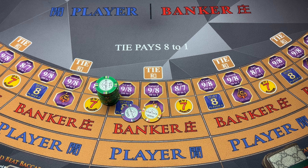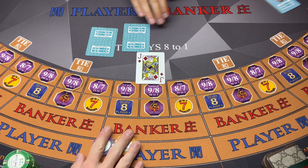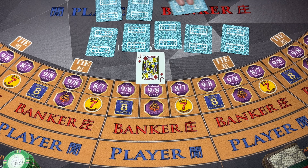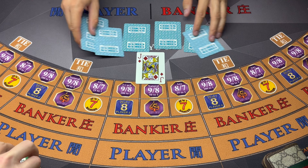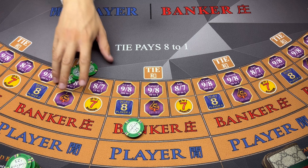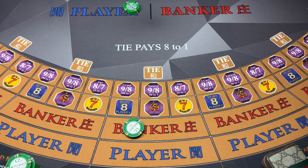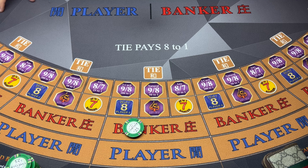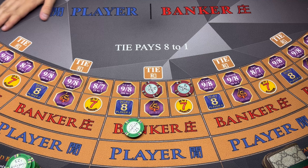Good afternoon and welcome back to Blackjack and More. This evening we're gonna be playing some Baccarat. I'll be coming to the table with a $2,000 buy-in for this session. Today the minimums will be $25 and the maximums will be $1,000 per hand. We're gonna get started with $50 on the banker. Can I get it red please? We'll cover off the side bets and away we go.